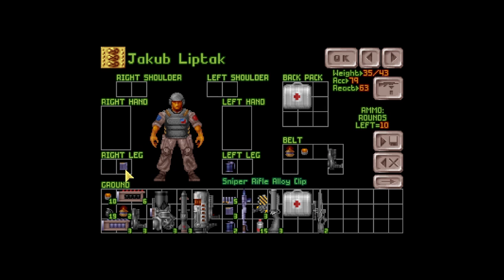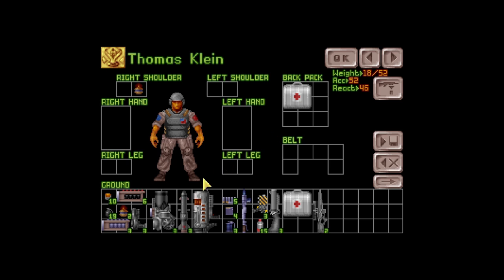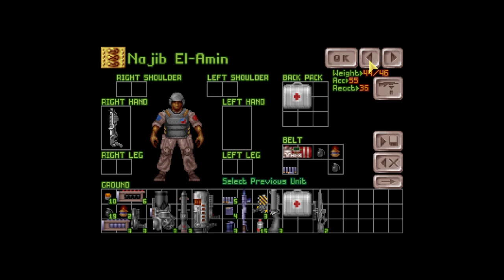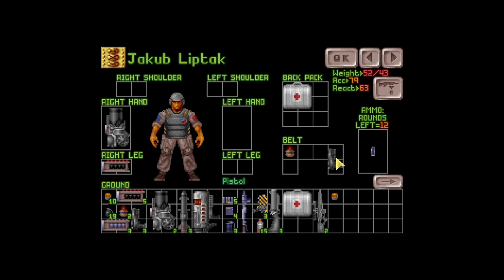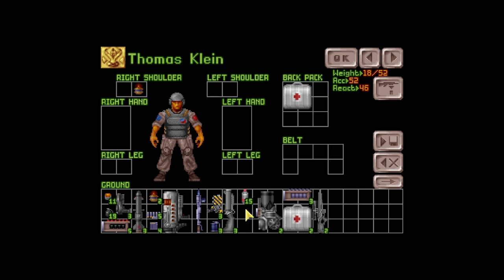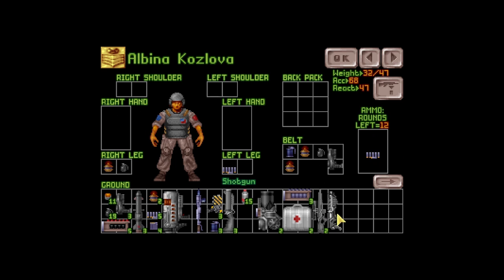Lip Tack — same deal. As much as I'd like to... oh, we're out of shotguns. Somebody needs to have a heavy weapon. This guy's 52 accuracy. A heavy weapon with slow accuracy too. The colonel for all his rank is kind of weak. Let's give Lip Tack — because he's so accurate — the heavy cannon so he can punch through some people. We're running into some space issues. Albina is really accurate so she'll be on the heavy cannon too.